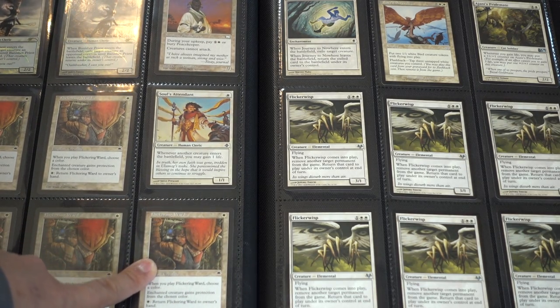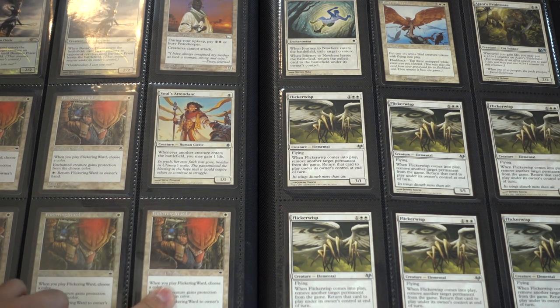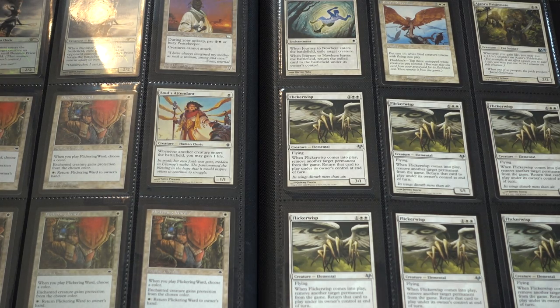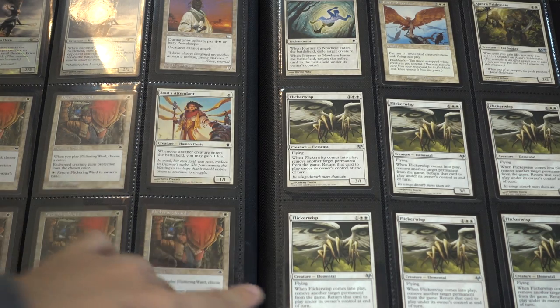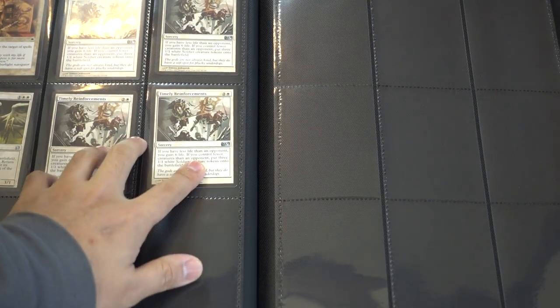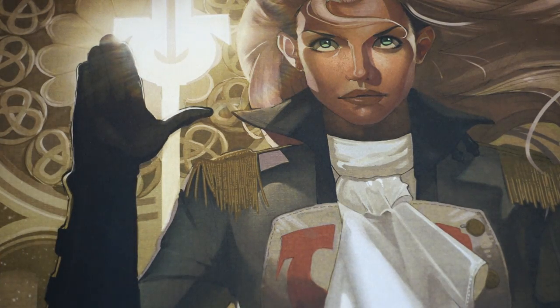Something like this from Tempest — you don't even know if it's a common or a rare; they didn't have mythics back then — but it's worth like a dollar or two. Crazy, right? And obviously one of my favorites because I love the Death and Taxes version with the blink. Timely Reinforcements — if you are opening M12, you're sure to find at least a few playsets of those.